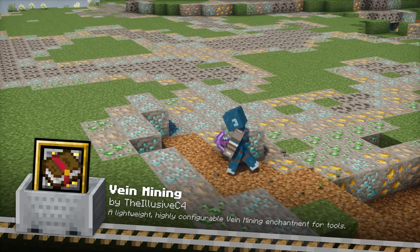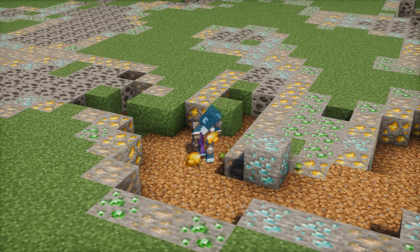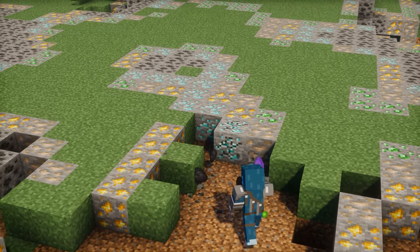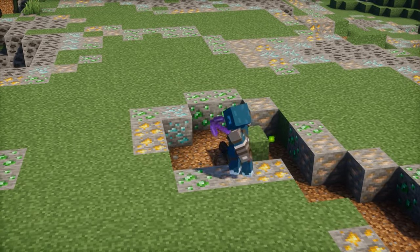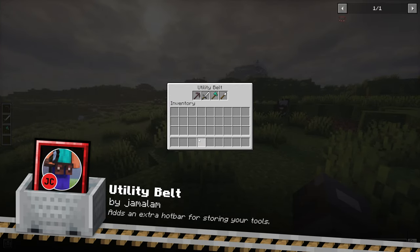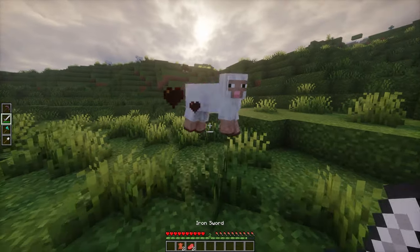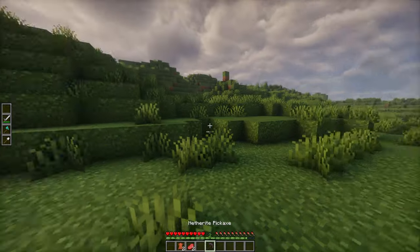Vein Mining makes resource gathering more efficient by allowing you to mine entire veins of ore with a single swing. It's a great alternative to mods that add this feature without requiring an enchantment on the tool, fitting more seamlessly into vanilla Minecraft. Utility Belt is a mod that adds an extra hotbar for your most frequently used tools. It allows you to quickly switch between the utility belt and your main hotbar using the B or N key, giving you 4 extra slots for things like building materials or food.